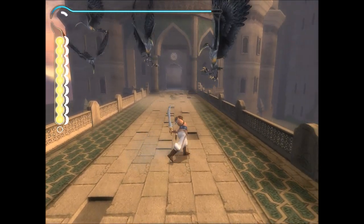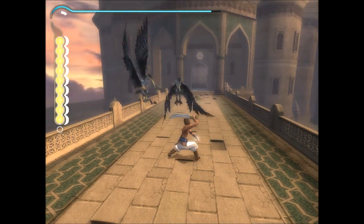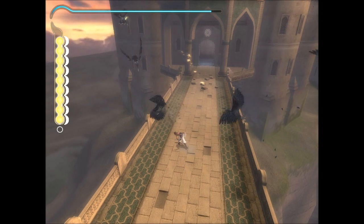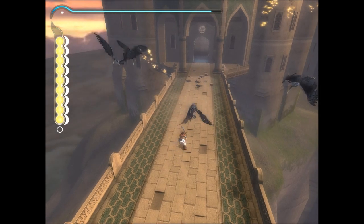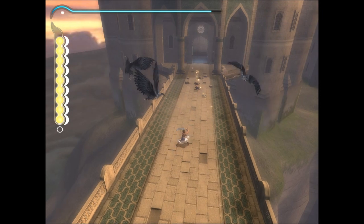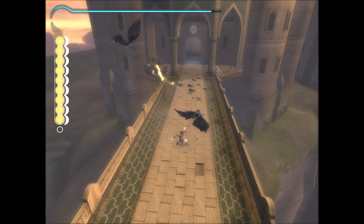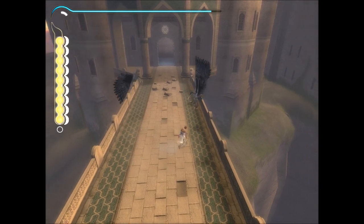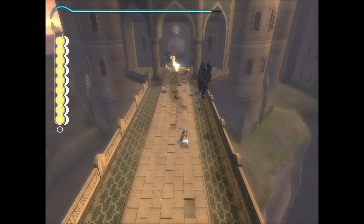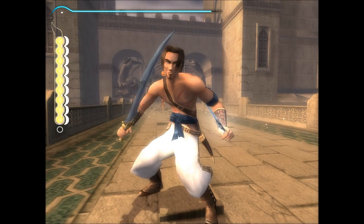Okay, camera — you don't need to glitch on me. It's because there are birds. I don't like them any more than you do. She's just saying 'look out' over and over again. I've got the birds. The birds are not a problem. Actually, they're like double-teaming me. How did I miss the timing on that one? I've handled birds before. You almost hit me with that one.